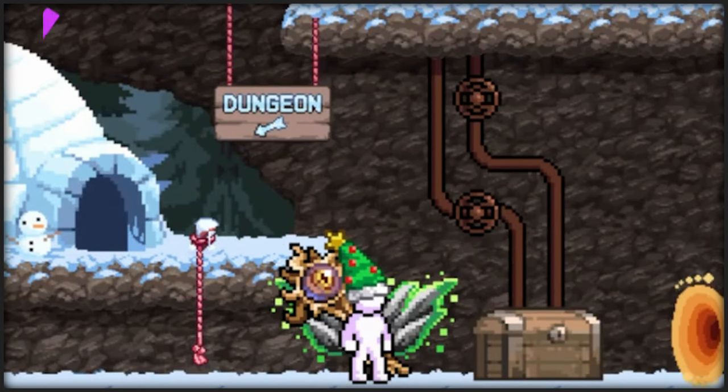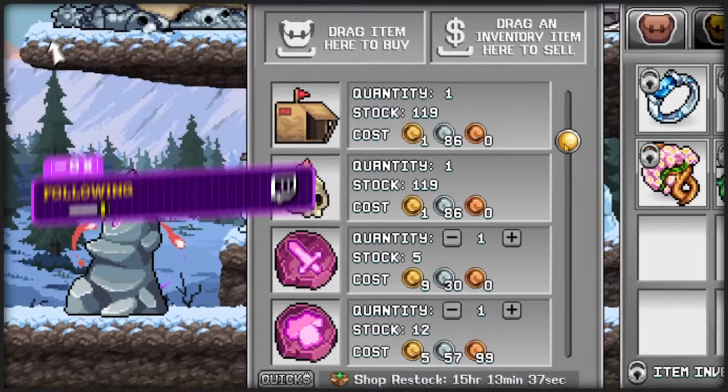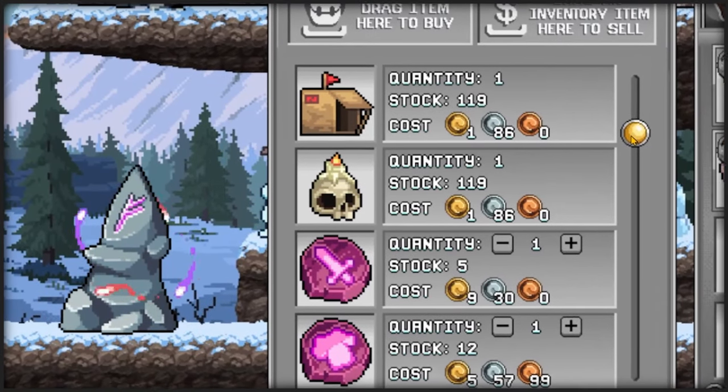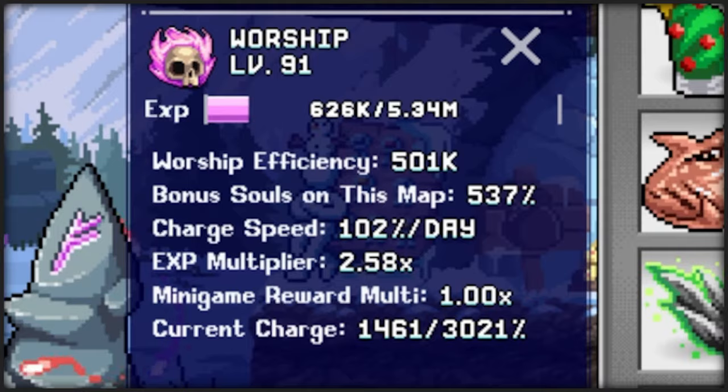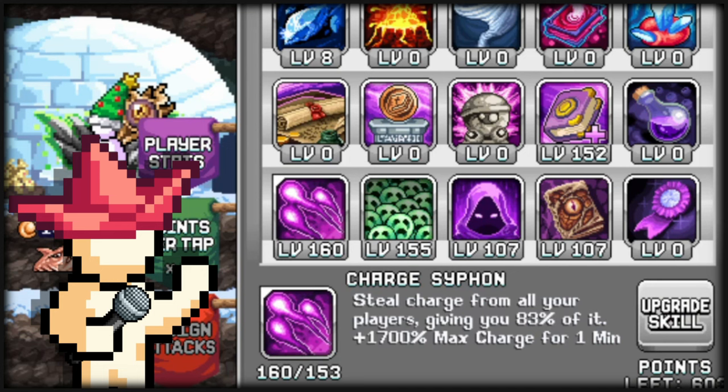Let's start with Worship. Wizard is our specialized class for worship. You can buy your first skull in the World 3 store and upgrade it from the anvil to start gaining worship charge — this is for obtaining souls. Souls are needed for practically everything, from crafting to upgrades. Wizards are insane at worship due to their talent known as Charge Siphon, which steals charge from all your other characters and allows you to use them on your wizard for souls. However, this will only give XP to your wizard when using this ability, so the stronger the skulls on all your characters, the more soul charge for you to use.